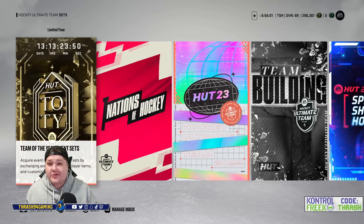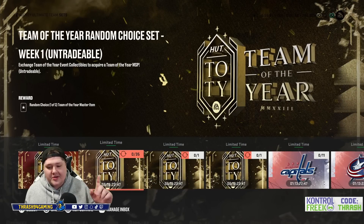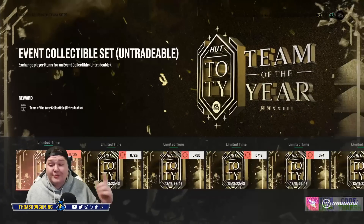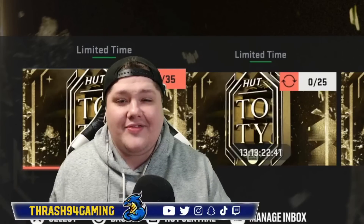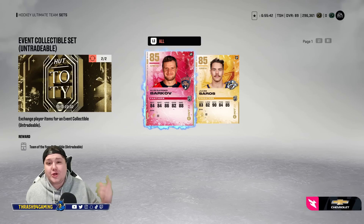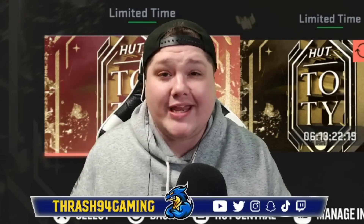To get this pack, you go to the Team of the Year sets and over to the random Team of the Year choice set. It costs 35 collectibles, so I'm trading in a bunch of players that I have in my collection. I did that giant pack opening, so I have a bunch of cards to do this. I'm just going to go ahead and make all these collectibles and make my Team of the Year choice pack. Now while I do this, I'm going to show you an awesome pack I had yesterday.